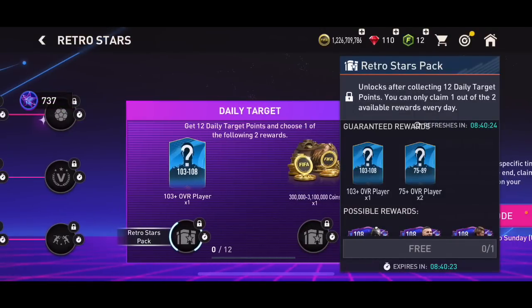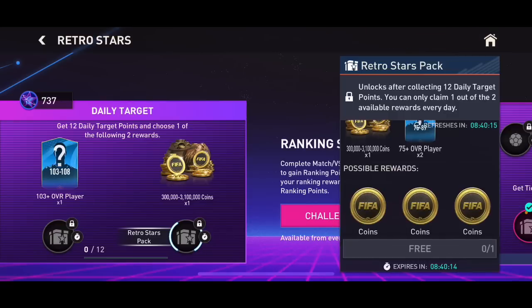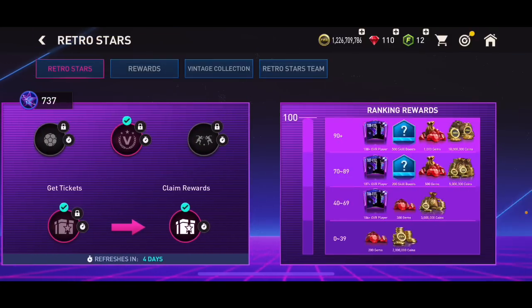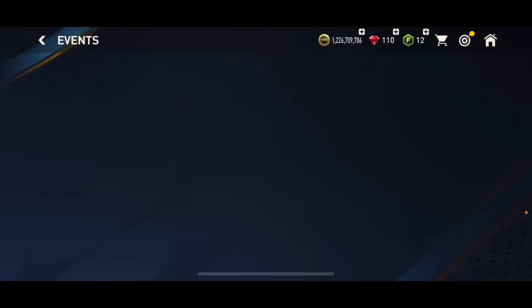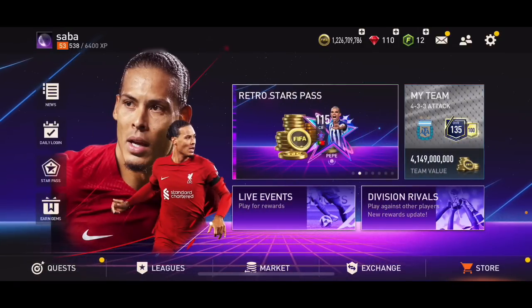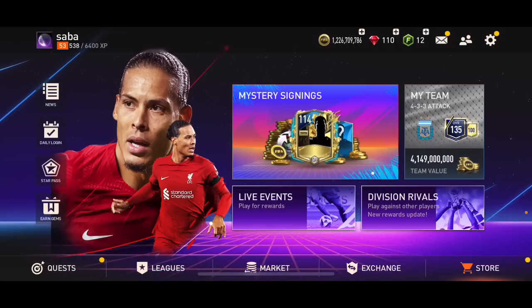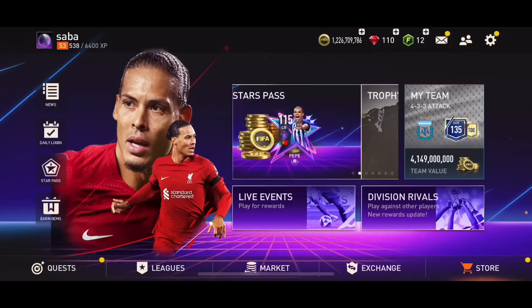We also got the Daily Target Points you can go and claim every single day to get up to 3 million coins. Ranking Stars gives you 10 million coins every single week, and Challenge Mode — which you can play two times a week — might give out a decent amount of coins as well, plus tradable players you might pack worth 500 million or something. That's going to be the end of the video — make sure to like and subscribe if you enjoyed it, and peace.